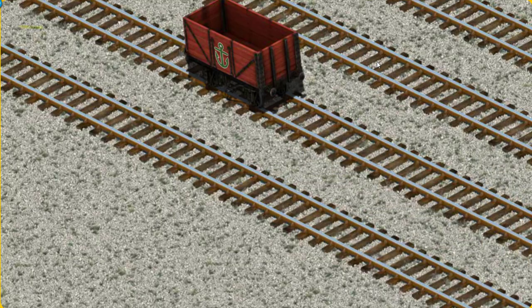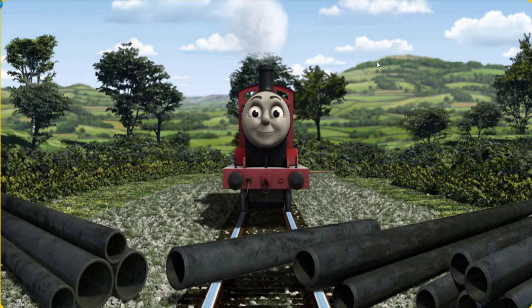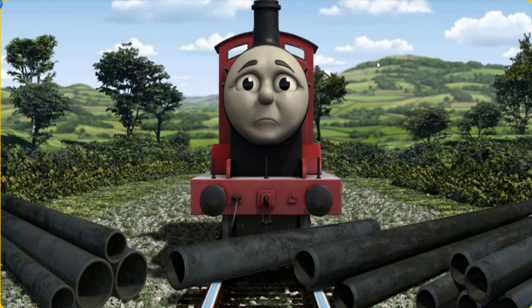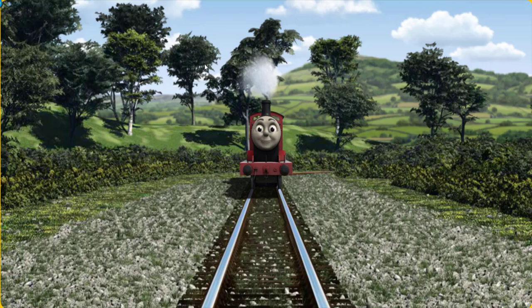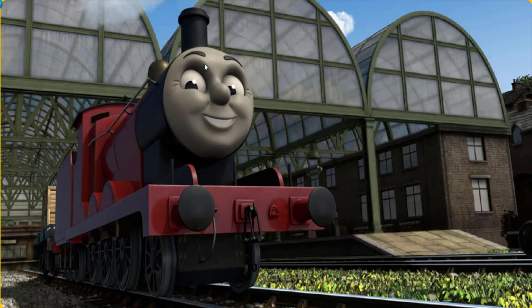James set out for Knappford Station. Suddenly, the tracks were blocked. James had to stop. He would have to go another way. Find a track that goes nearest to the smallest pond. All clear! James puffed proudly into Knappford Station. With your help, he was a really useful engine.